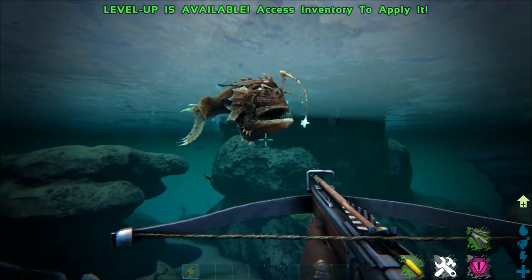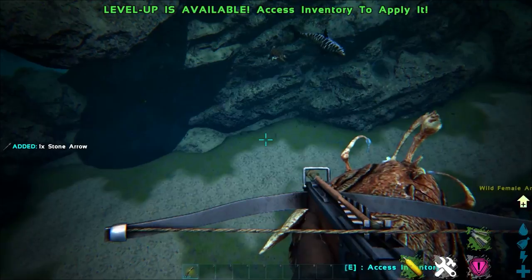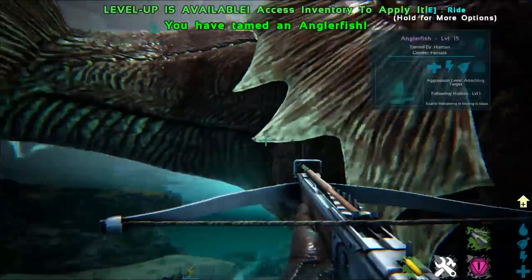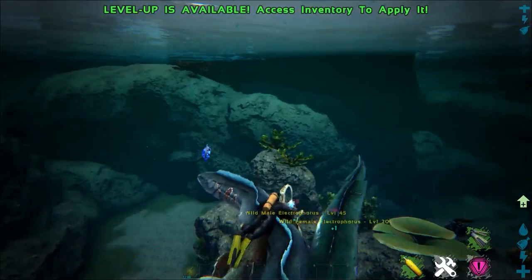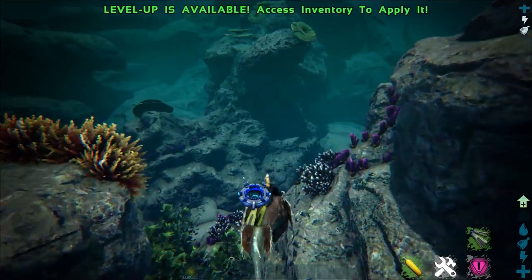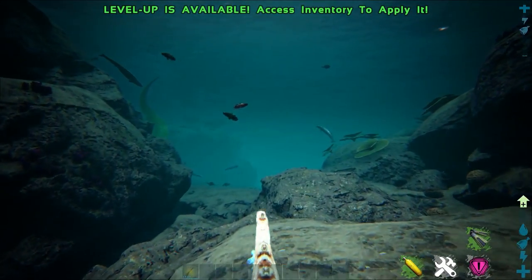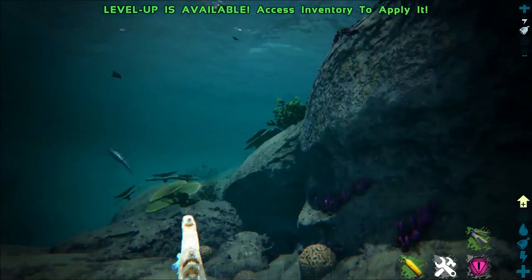The main role of anglerfishes is to go and hunt silica pearls. These guys are the only creature that can harvest silica pearls in the game using their bite attack. They are just absolute kings when it comes to gathering silica pearls — they gather so many.